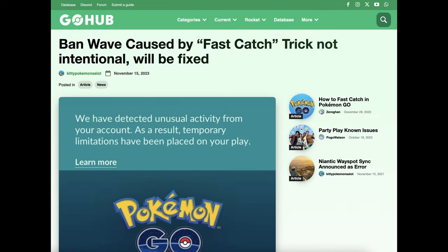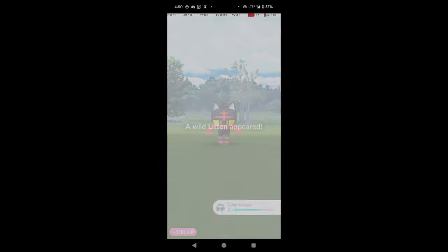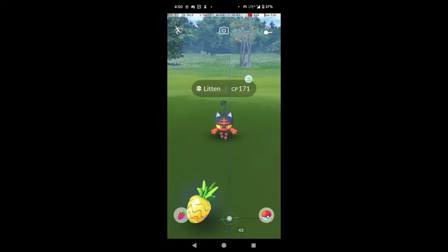Finally, we'll look at some of the meta issues around quick catching, such as whether Niantic considers it cheating, and some practical issues you will encounter when using it.